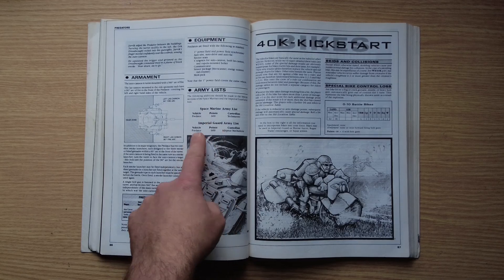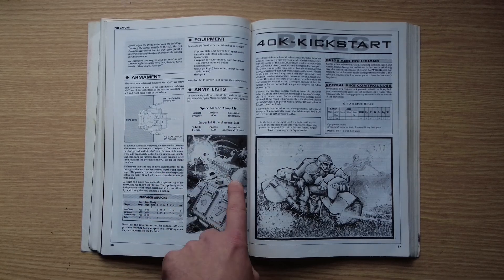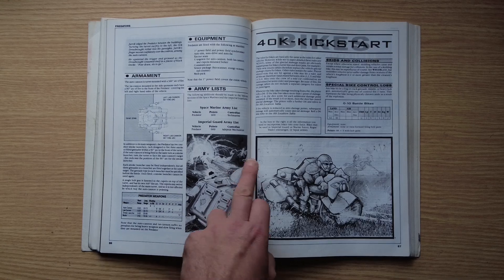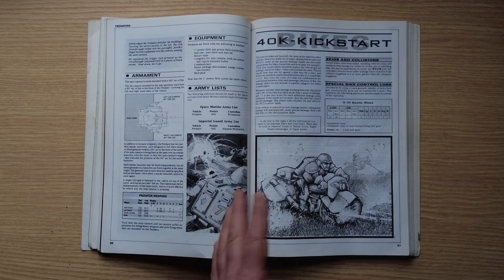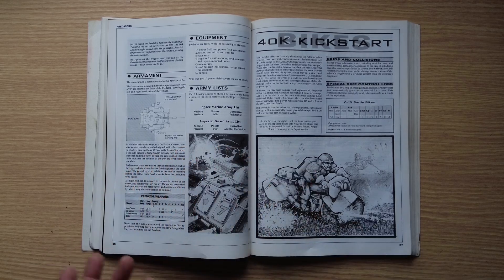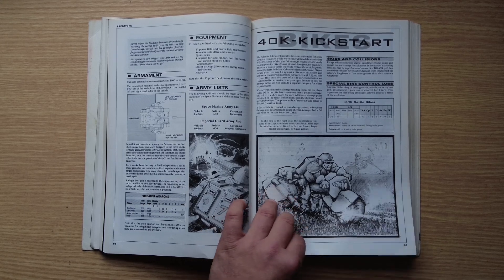The army list is a straightforward 600-point force for either Guard or Space Marines. Note from older models that the Predator's top is curved, not the blocky shape we're used to nowadays. The next article is on bikes, which can be added to Imperial Guard, Marines, Rogue Trader entourages, and Squat armies. Squats are huge fans of bikes.